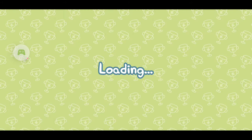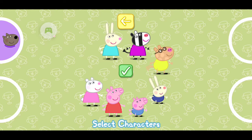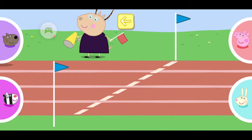Choose an event from the sports day. Long jump. Lightly press your button to run fast. Choose a character for each person playing, and touch the tick when you are ready to start. Move the character into one of the circles to play. Madame Gazelle is starting the race.